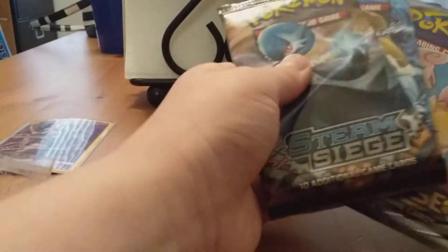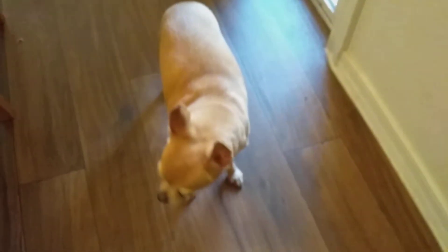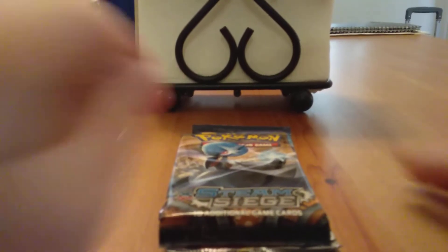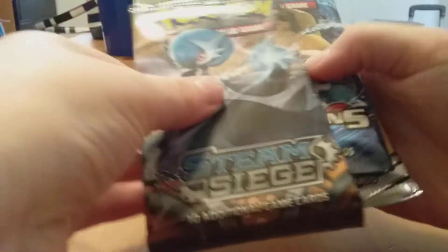Now, let's get to the packs. And also, this is Fiona, my cute dog, but I call her Petunia. So, let's see what packs we actually have. We have a Cosmic Eclipse, Evolutions, and Steam Siege. Why is there a Steam Siege?